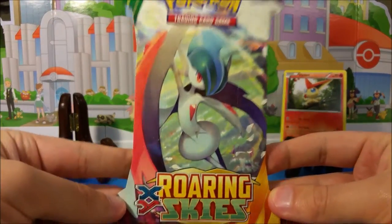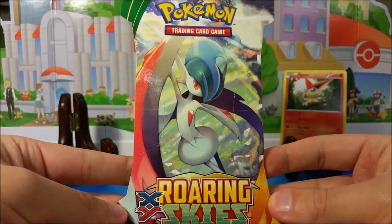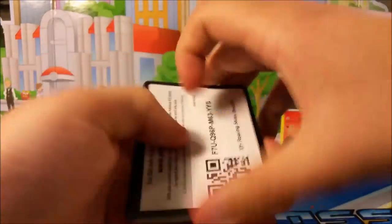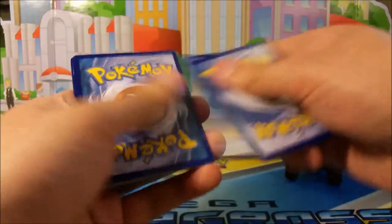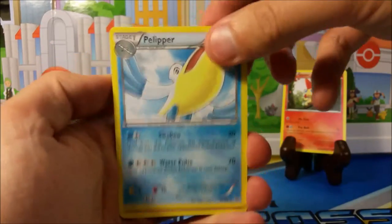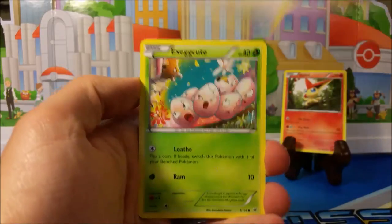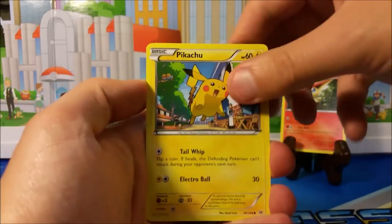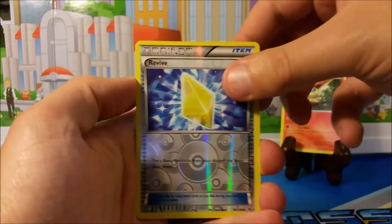Alright guys, it is our last pack — can we pull it off? Last pack magic, let's go! Hype hype hype! Let me know what you guys think is in this pack. Alright, let's do it: a Revive, Relicanth, Togetic, electric Taillow, Exeggcute, Hawlucha, Pikachu, a reverse Revive...